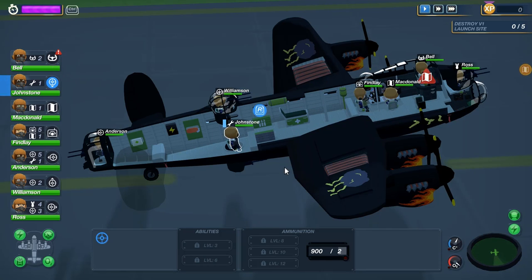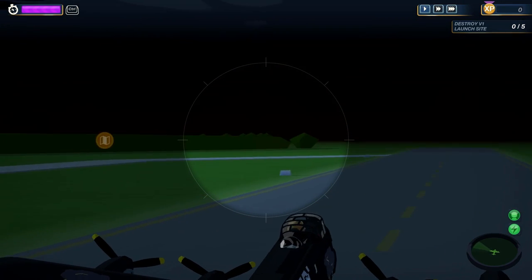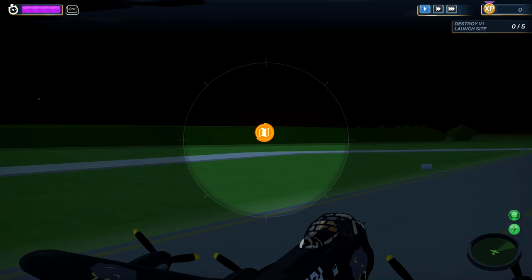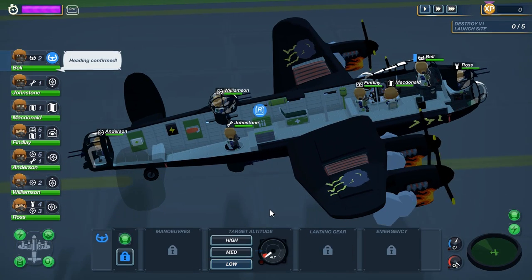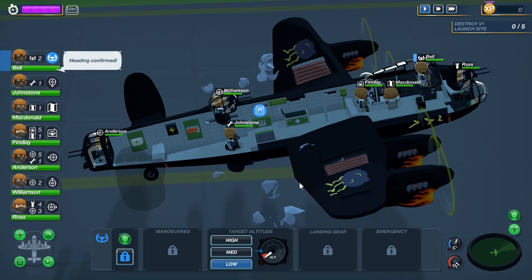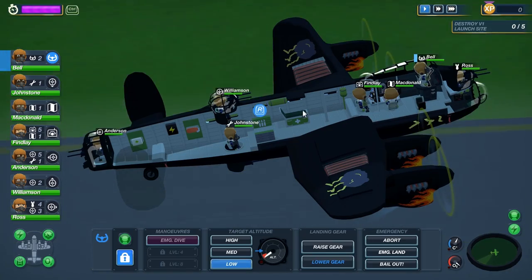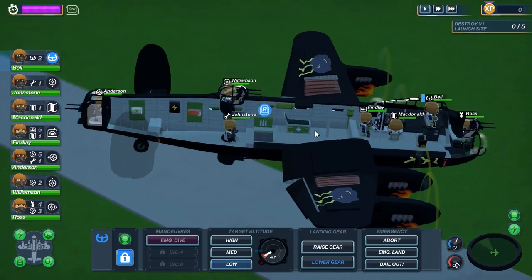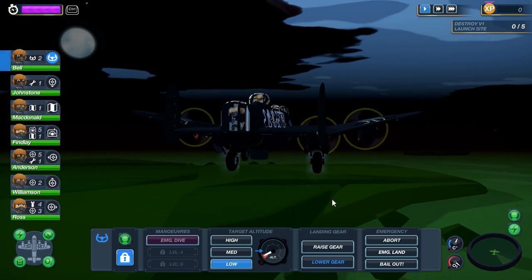First, you need to plot a course. How do we do that? Well, you press spacebar and then you pick where you go. Course plotted — now take off. You have to micromanage just about everything on this plane. I will lock him in place. If you do not lock him in place, there's a chance if you're selected on him you could tell him to get out of the chair, and then suddenly no one's driving, and then you fall out of the sky and die.